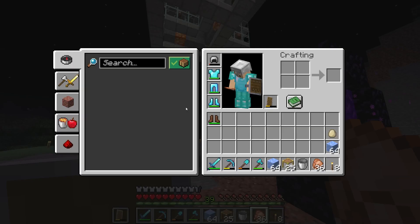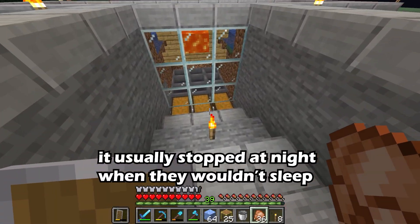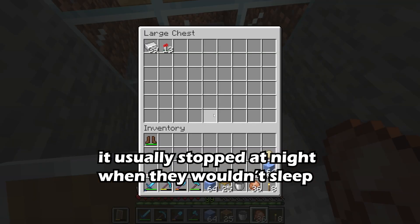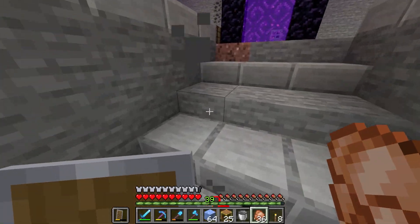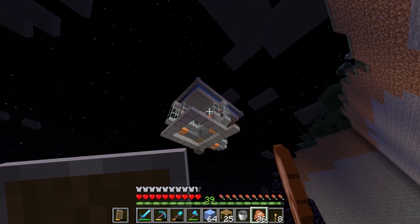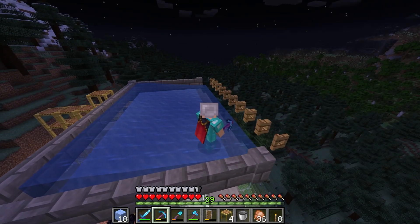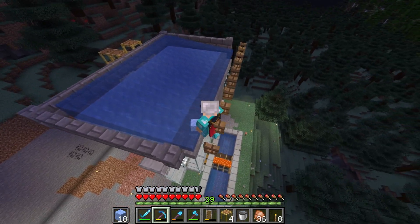We spent way too long getting this packed ice but the farm is still running after a day, so that is a good sign. We're cooking on iron here — slow and steady, it works. We're going to take the time to replace this stone up there with some packed ice so they move a little faster.